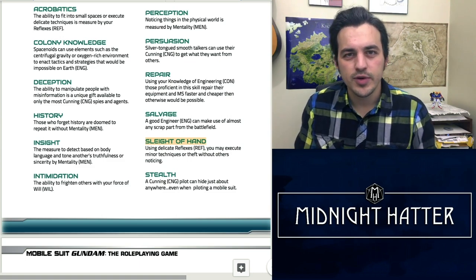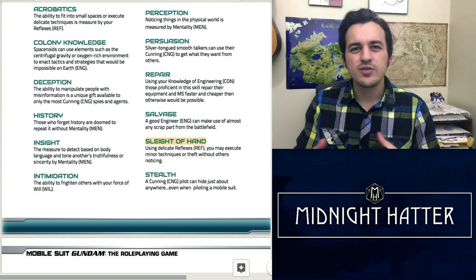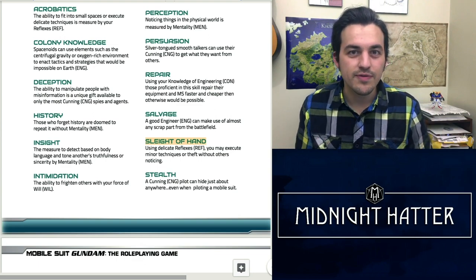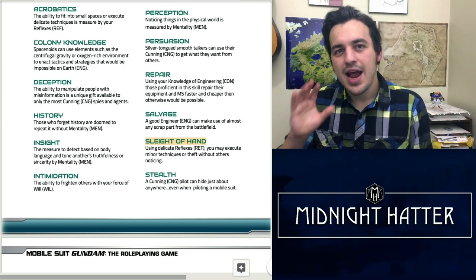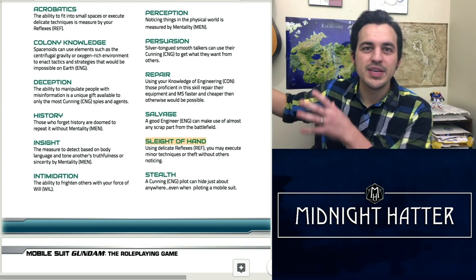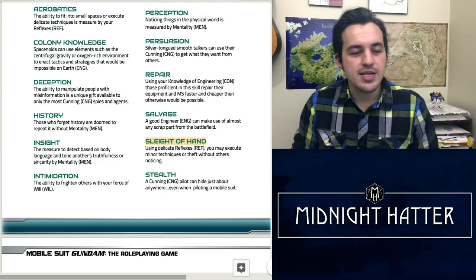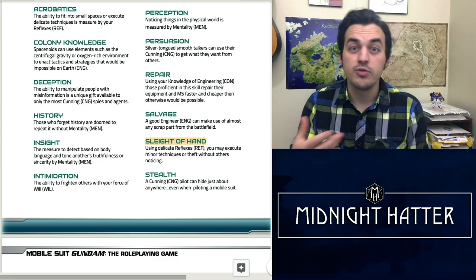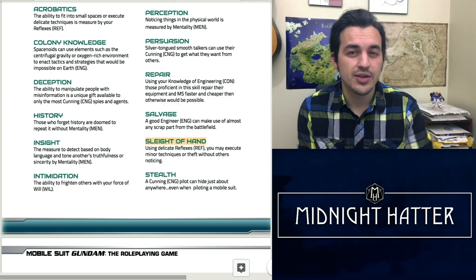Stealth is another skill where we change the associated ability modifier. It doesn't really matter how dexterous you are — you can't hide a mobile suit using your reflexes. In this case it's more about your Cunning: how are you going to hide your mobile suit in the woods, or grab a piece of scrap from a broken-down ship and hide behind it in space? The ability to hide a mobile suit is more mental than physical, which is why we use the Cunning modifier for Stealth in this game.